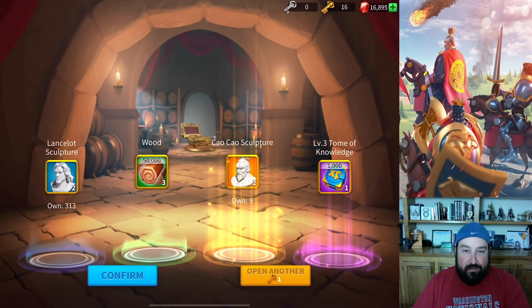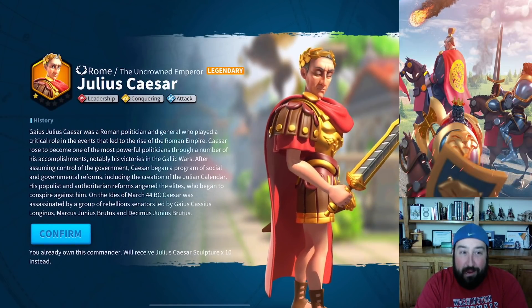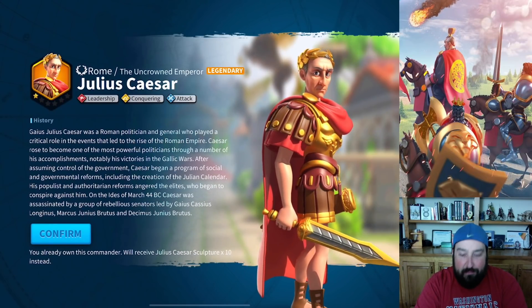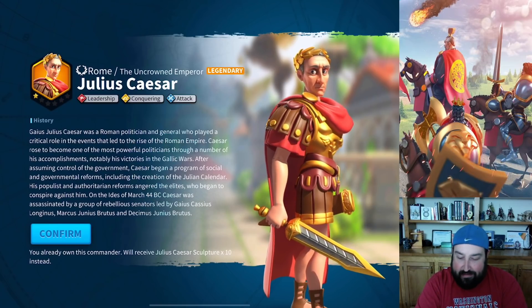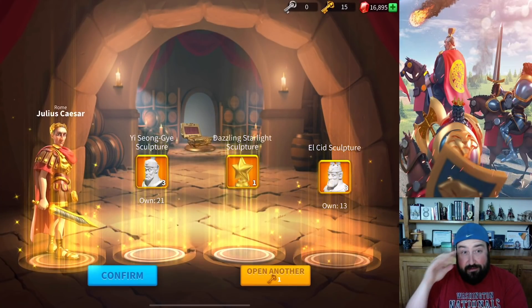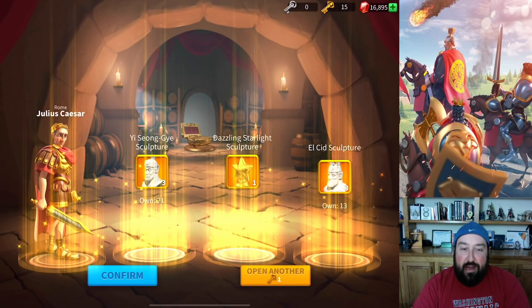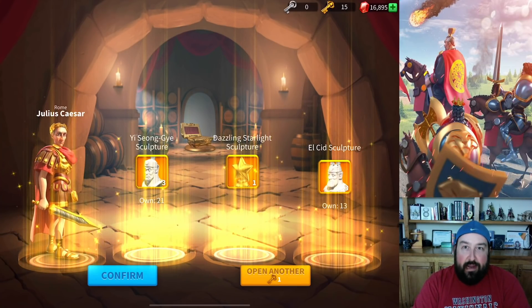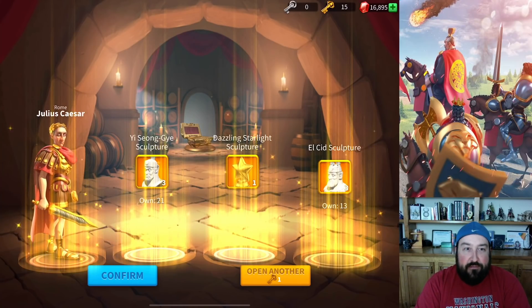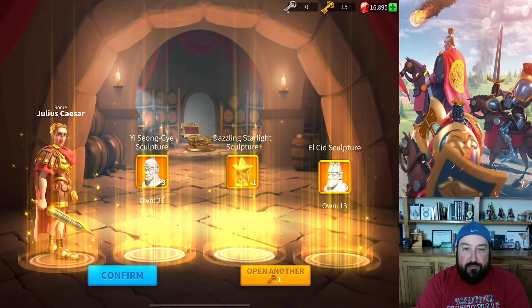More Sun Tzu — anytime I see those, they're basically just epic stars to me. Two more Cao Cao, that's good. I'm going to have to add them all up. How many ten legendaries have we gotten? This was 63 or 64 gold keys. I've gotten a bunch of ten legendary, a bunch of ten epic, a bunch of singles. I think the RNG is broken right now. I've only opened about 45 gold keys and I've gotten a metric ton of legendary sculptures.